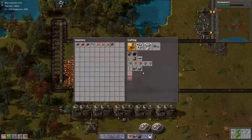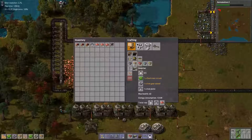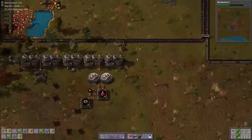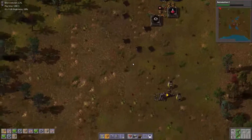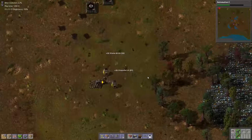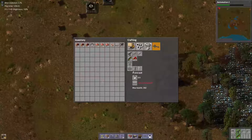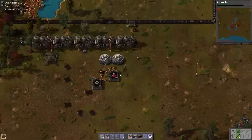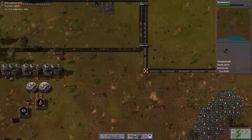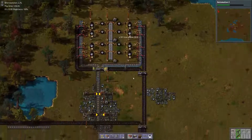I feel like crafting anything by hand fits the theme, because it will always be efficient — you always get exactly what you need, and I need eight of these. That would be enough to get that, and then I do need some stone to make a few more furnaces, which I'll never have because they're immediately being made into walls, which is also legitimate.